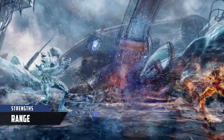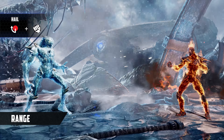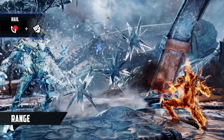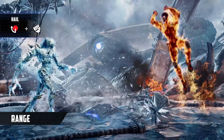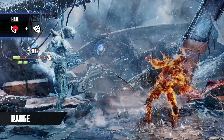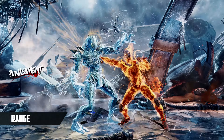Glacius has many excellent tools for controlling the screen. Hail is a bouncing projectile that can be held above Glacius' head until he releases the button. He can summon all three strengths of Hail at once, each covering a different angle on the screen, and release them independently while doing other actions. Hail also has applications for zoning, offense, and can sometimes even bail Glacius out of trouble.